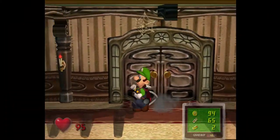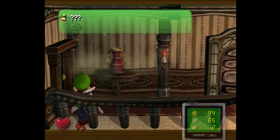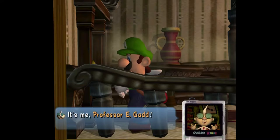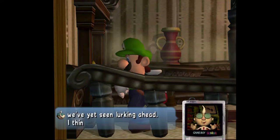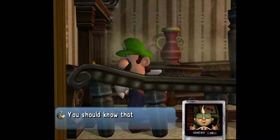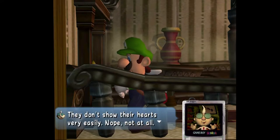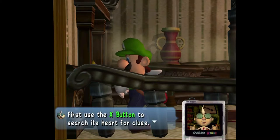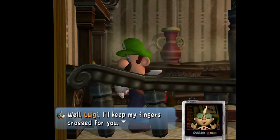It will eventually give you a poison mushroom. I don't understand how I've lost health, though. Professor E. Gadd is calling now. 'Hold up a second, Luigi. It's me, Professor E. Gadd. I detect spirits stronger than we've yet seen lurking ahead. I think it must be some of those escaped gallery ghosts. They don't show their hearts very easily — not at all. When you find one, you should first use the X button to search its heart for clues. Sometimes you can learn the best way to surprise them. Well, Luigi, I'll keep my fingers crossed for you.'